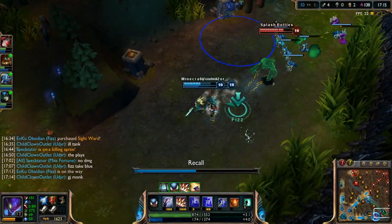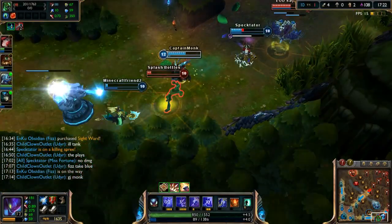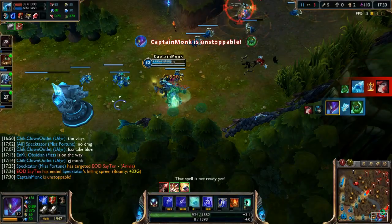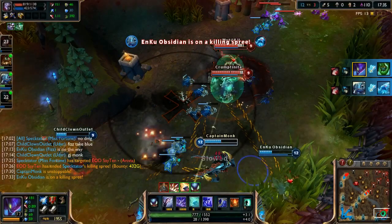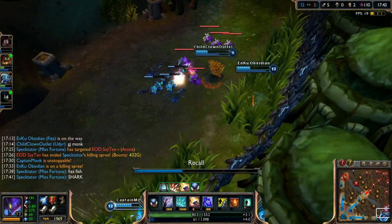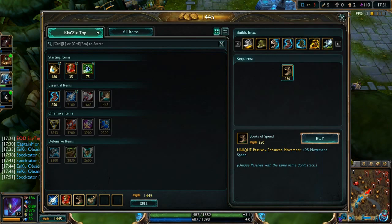They're in a fight — we gotta go help. Zac does so much damage with Elastic Slingshot — how did that even happen? No surrender — we're winning this match by so much. We don't have much mana and that was off-target. We've done enough — let's go back to base. We've got 2000 gold to spend so we're in a really good spot.